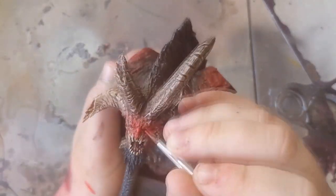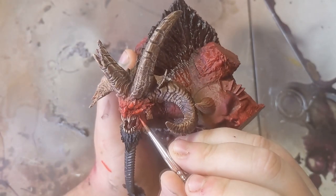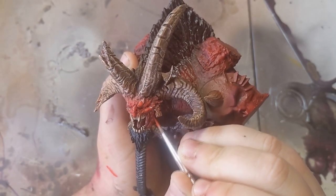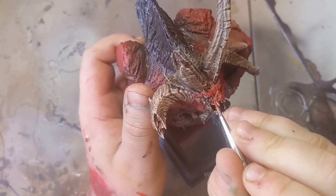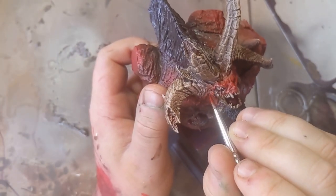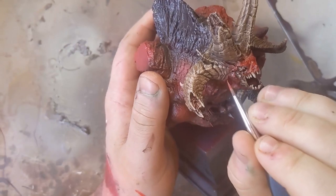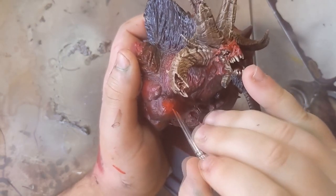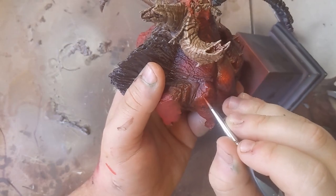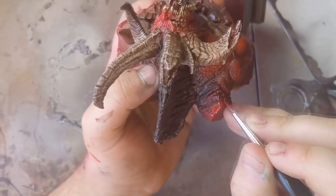I then go over the face once more with Evil Sun Scarlet — more just to re-establish the boundaries from where the horns end and the flesh on the face begins. I also use it as an opportunity to do a bit of highlighting in areas I might not have been able to hit with the airbrush without getting overspray on areas that I didn't want to be red, for example his top left collarbone. One of the things I really wanted to achieve with this project was getting a bit more contrast into my models, and going through this stage really did help out a lot.